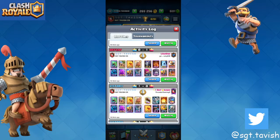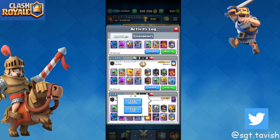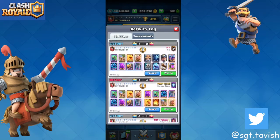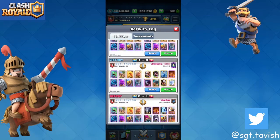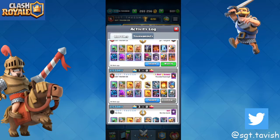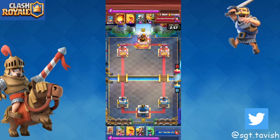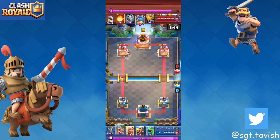I'm going to try and find a decent royal giant player for the next replay. When you see heal spirit and skeletons, or even heal spirit with barbarian battle, you're either going to have to expect RG or e-golem. Against e-golem you always want to play defense first then counter-push.